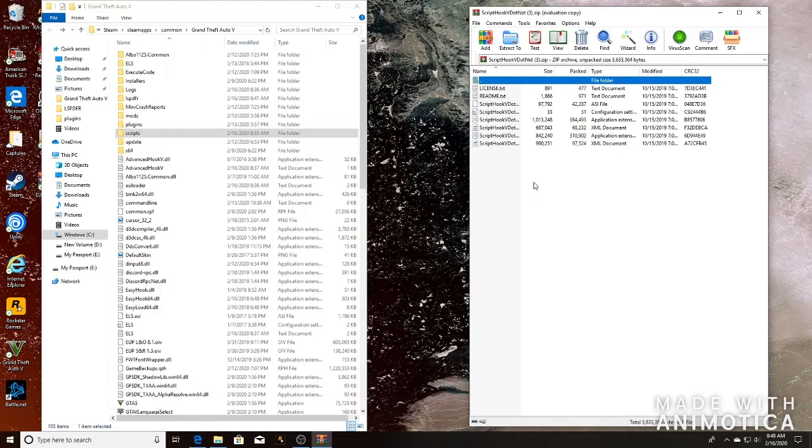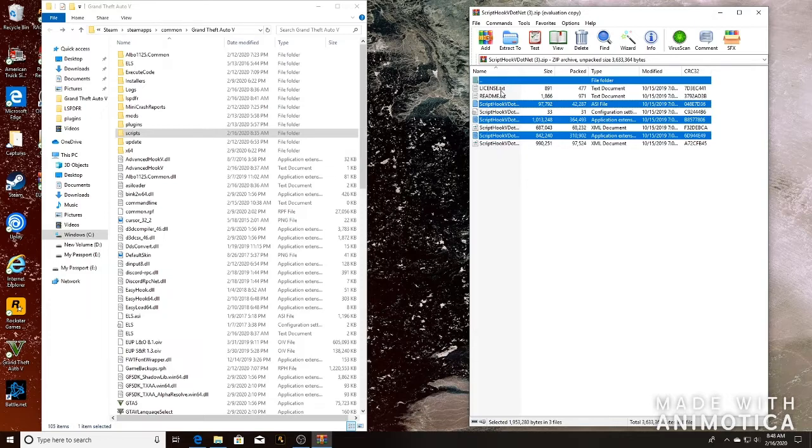Hold the Ctrl key on the left side and go to ScriptHookVDotNet, then ScriptHookVDotNet2, and ScriptHookVDotNet.asi — those three files. Grab all three, drag and drop them into your GTA 5 directory. This will help you with other mods as well, like the Iron Man mod. Script Hook 5 and Script Hook 5.NET will be your best friends.